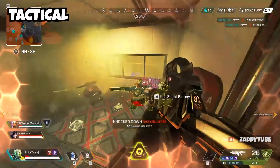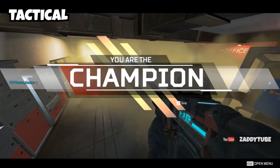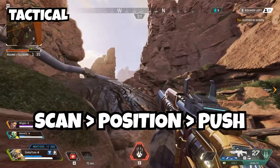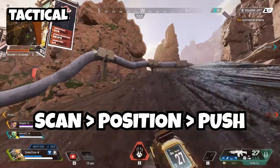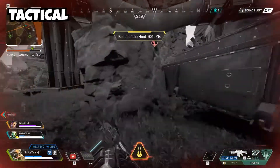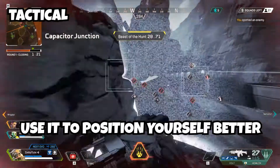Let's just say your squad is fighting another squad and you don't know exactly where they are — like they're inside a building but where exactly. So the best thing to do is to scan them, know their positions, and push them perfectly. This ability is used to position yourself, to know the enemies' location, where they are, and how you can play them.